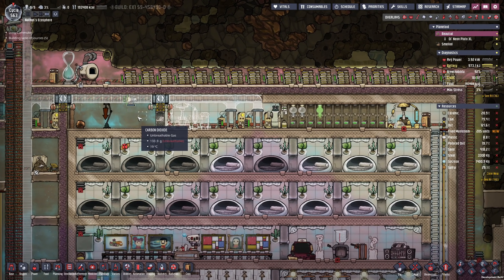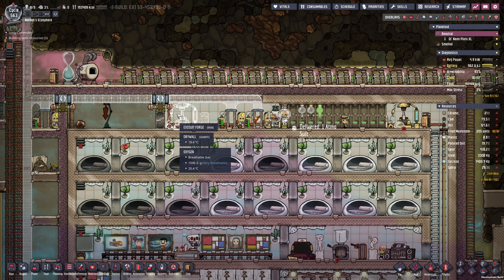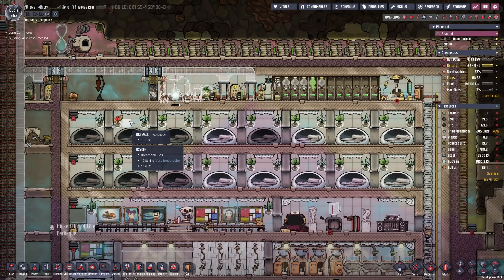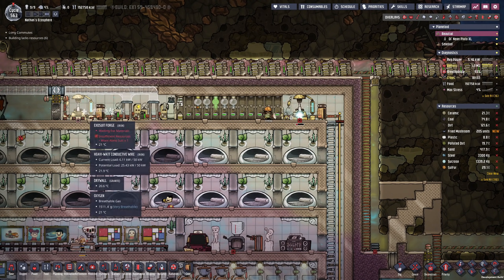One of your suggestions was to actually put the reed fiber in this room so we can automatically resupply the exosuit forge very nearby. I really like the idea, so why not? There we go — forge and chest have been moved.